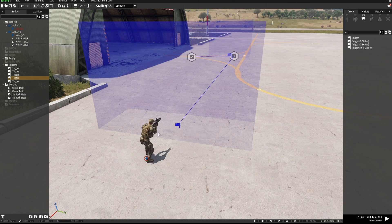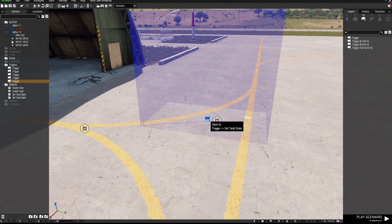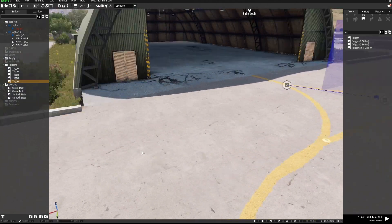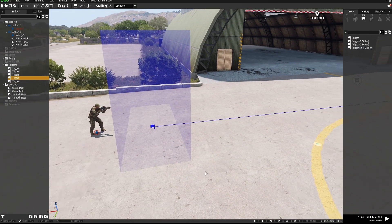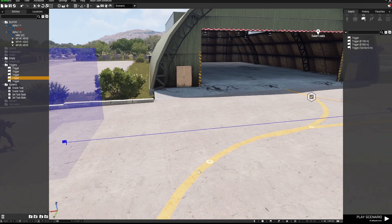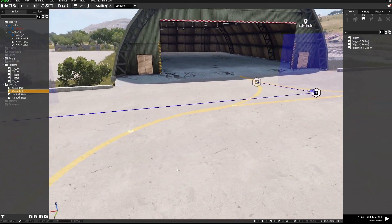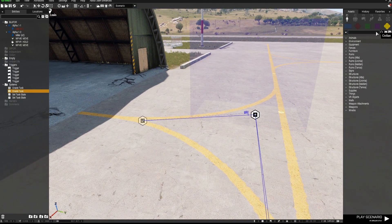So what I've done is: the task is specific only to this playable unit, the first trigger can only be fired by this playable unit, and the second trigger can only be fired by this playable unit. If any other players walk into that trigger, nothing will happen — they will not fire the trigger, they will not get a task created, nothing will happen for them.